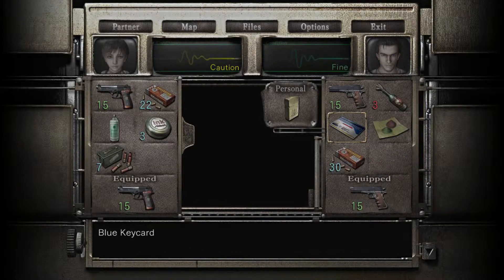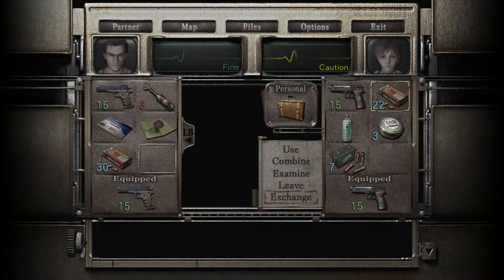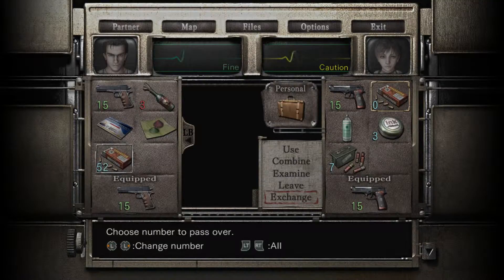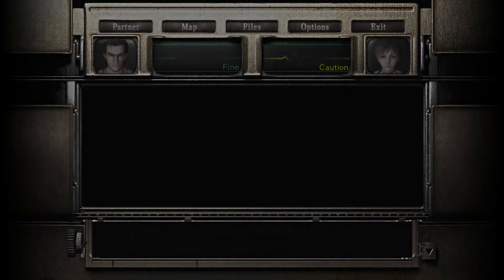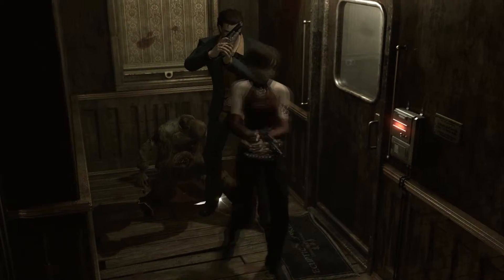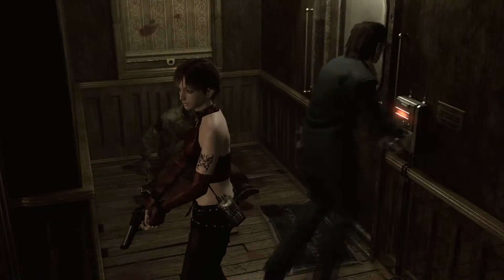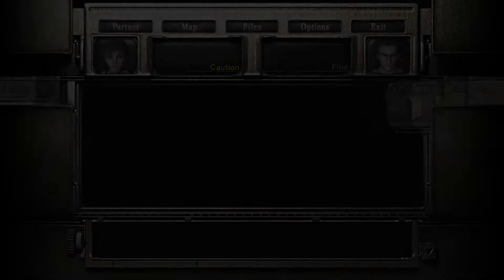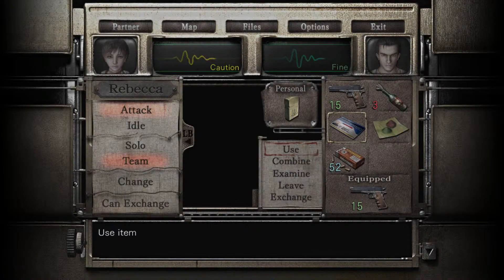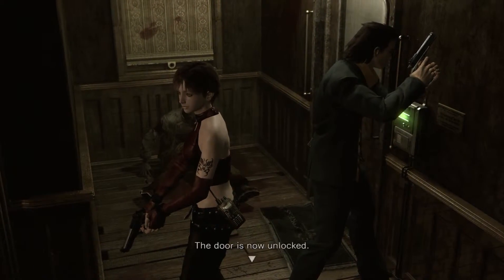Now we're coming up to another spot where Rebecca and Billy are going to get separated, so I'm getting my characters ready for that transition. What I'm doing here is making sure I give Billy the main stuff because I'm going to send him through the area next. Basically, what happens is we need to stop this train. Rebecca is going to stay behind to hit the brakes and I have to go put in a code at the caboose where we got the hookshot. The minute you open this door, you will trigger a new cutscene.